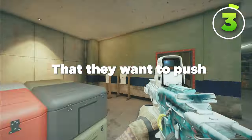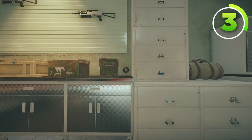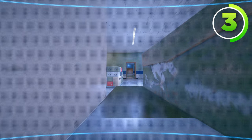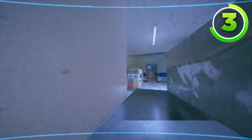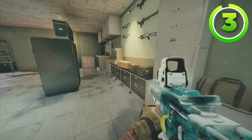If they want to push the basement, having a Valkyrie camera on the right side of this ammo case right here is amazing. It can see all of the main hallway and the main double door, which is absolutely great, but it also gives you a sound call for anybody coming down blue stairs, and anybody planting behind the box right here.